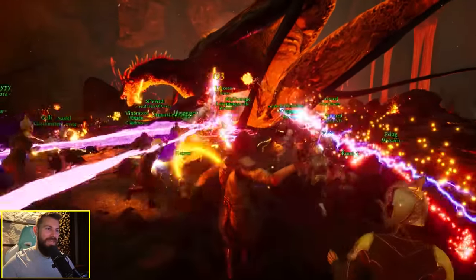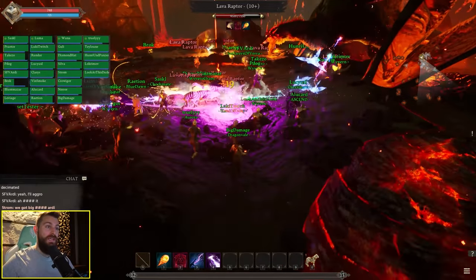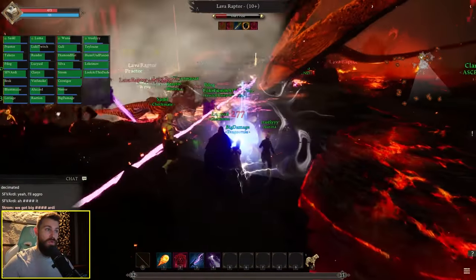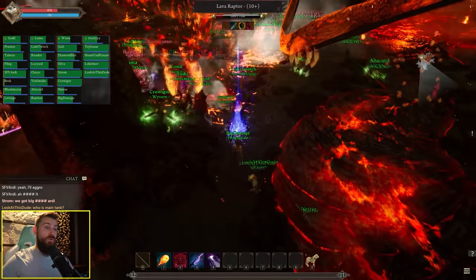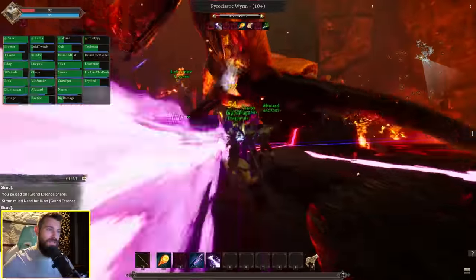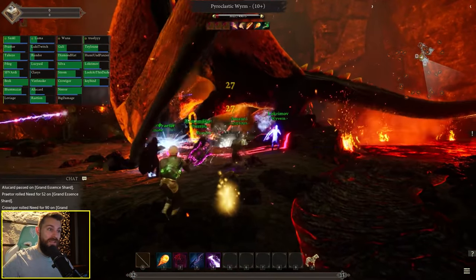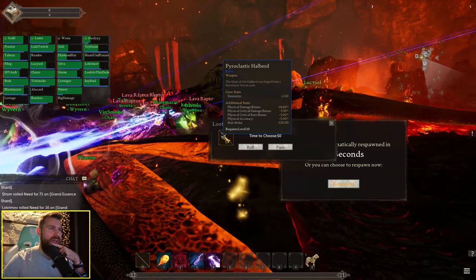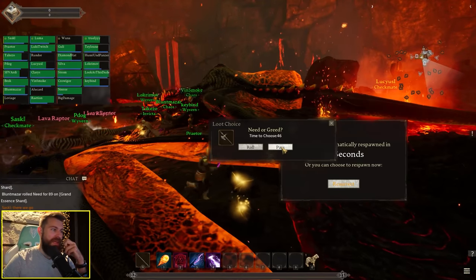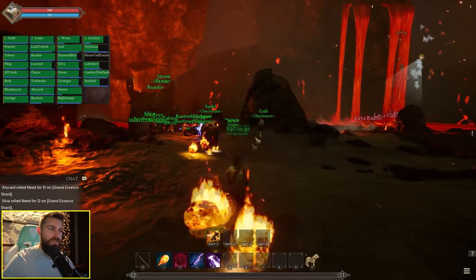Big damage on the dragon — the lava raptors are spawning, and there's a big AOE laser beam. We're all taking a lot of damage but the healers are doing big heals. A level 10 rare howl bird dropped. That dragon did not last long with 30 players attacking it. Once the dragon's dead, let's explore the place while people kill the adds.